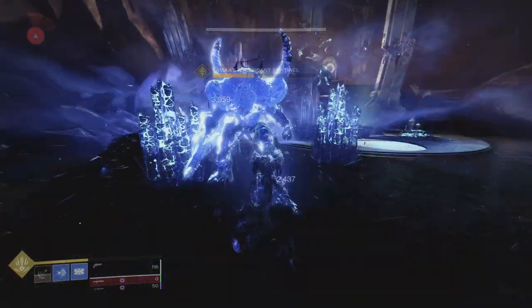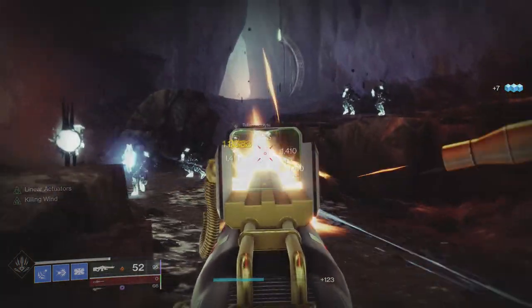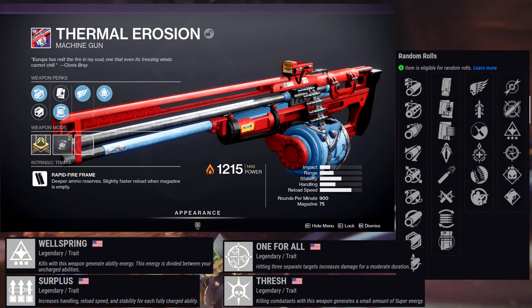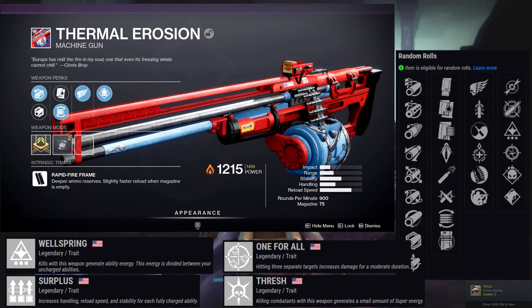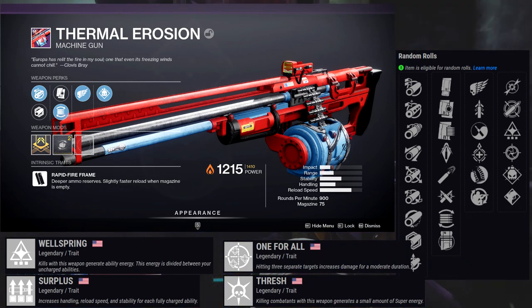Now the last two are power weapons. The first is a machine gun in the rapid fire frame — Thermal Erosion. Let's look at the perks. First row: Killing Wind, Quick Draw, Zen Moment, Underdog, Hipfire Grip, and Field Prep. Second row: Dragonfly, Dynamic Sway Reduction, Wellspring, Snapshot Sights, Demolitionist, and Tap the Trigger. If I remember correctly I have Killing Wind and Demolitionist on mine, and I love that roll. Dynamic Sway Reduction with Tap the Trigger would be amazing if you could get that combo.